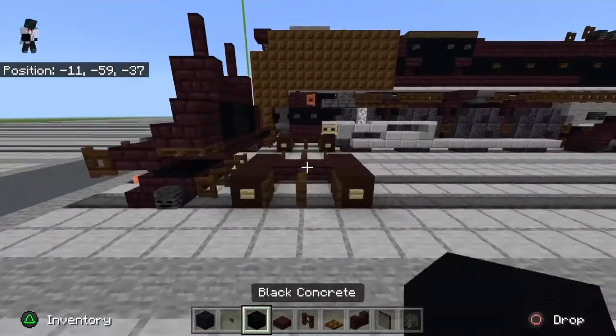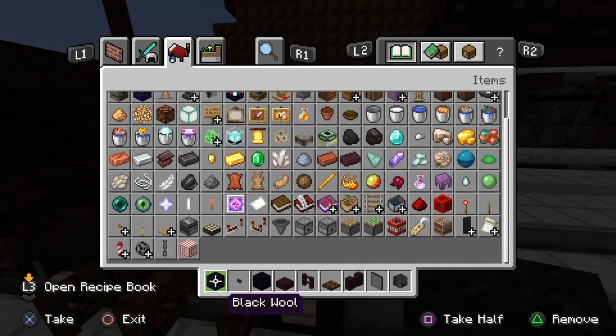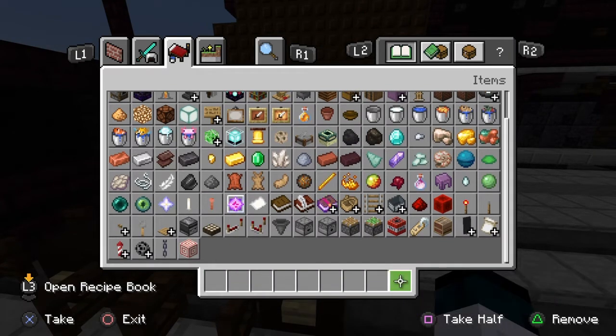Get out a nether brick fence and place one there and one there. This is what you should have for the front pilot so far. Now we're going to move on to the first set of cylinders — I'm just going to very quickly clear my inventory and we'll get out those blocks.